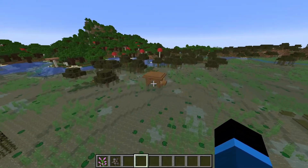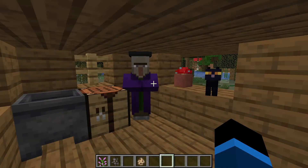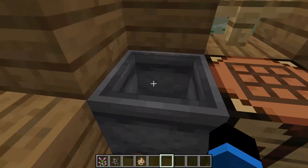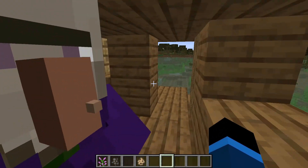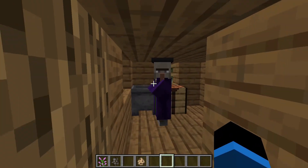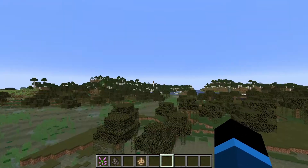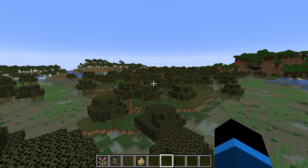Let's see if they updated the witch hut. We got the witch in here, she's with her black cat — they're kind of homies, not gonna lie, like best friends. But like, where's the update? Whoa, you're getting kind of close to me, witch. This place is kind of sus. I'm not seeing the new trees anywhere, I'm not seeing the mud blocks — I'm not seeing none of it.